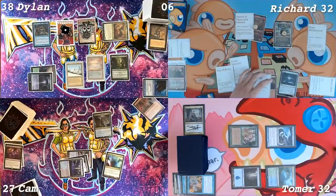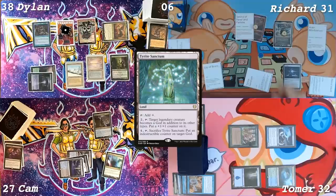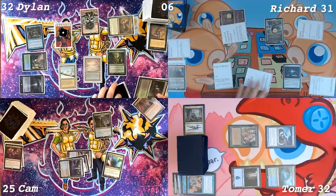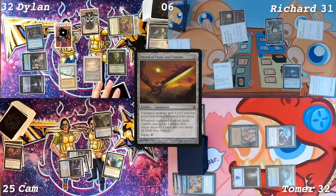I will untap. I'll take a damage from Mana Vault. Draw. Add a plus one plus one counter to Rograk. Rograk will go after Dylan. Mind Sensor goes after Cameron and Arden will stay back. I will take it. I'll go down to 25. No blocks. So you take six commander damage. And then sword trigger — I will discard this Verdant Catacombs. I am done.